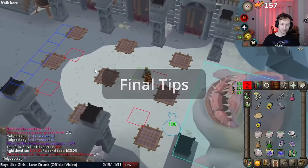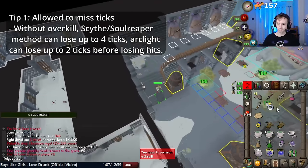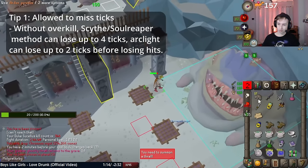That's all three methods covered, now some final tips. Note that Scythe's Soul Reaper method can lose up to 4 ticks on tick-perfect prep before losing any hits, and Arclight can lose up to 2 ticks before losing any hits, excluding overkill timesaves. Keep that in mind if you lose any ticks during prep or the fight.